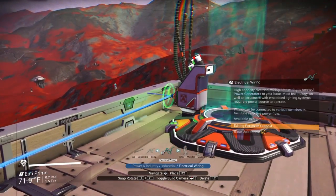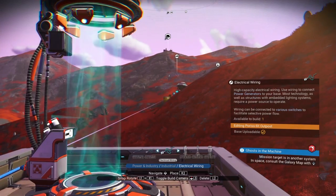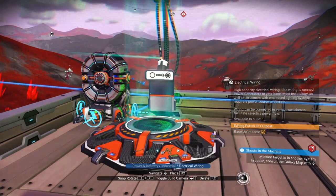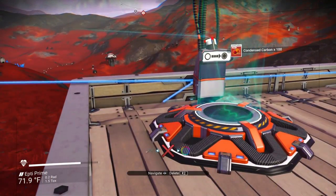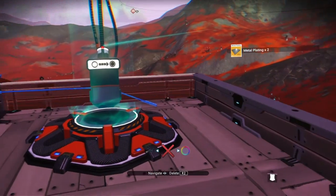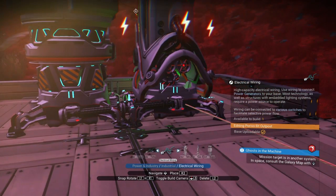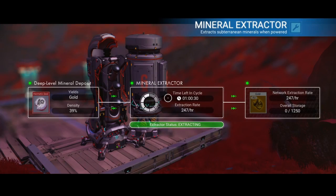I'll do it again. Connect. I'm going to walk through this teleporter which goes to my mine, which is right over there. Walk through. Here I am. I still have my cable. Connect that to my teleporter and I can delete. I can also run this cable and connect it to my mineral extractor, which is now extracting gold.